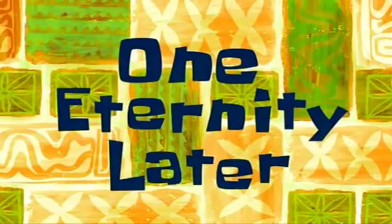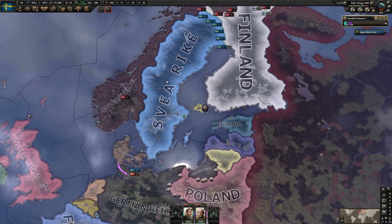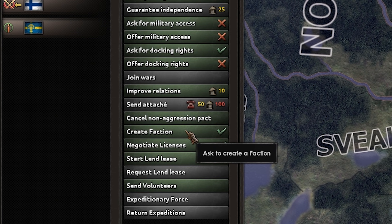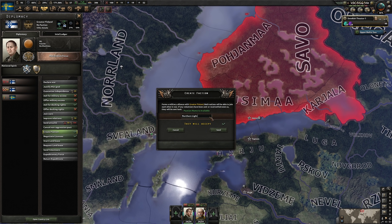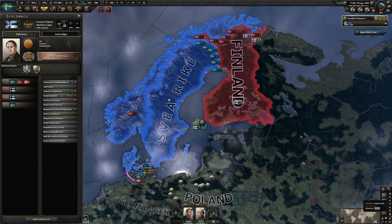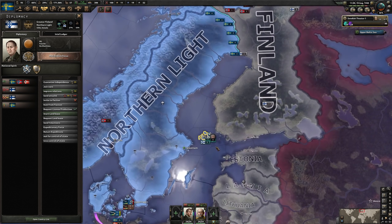What we're going to do now is start diplomatic relations with Greater Finland. We will improve our relations with them, and we'll also send our agents over to apply some diplomatic pressure, making them a little more receptive to our advances. We're a little ways off from being able to create a faction, but as world tension climbs and their opinion of us rises — not to mention the work our spies will do — they will eventually accept. Germany has started World War II, a nice little spike in world tension. The Finns are now more amenable to our advances, so we create a faction with them, named Northern Light. The faction Northern Light now includes Denmark, Norway, Sweden, and yes — this counts as Finland for the achievement.